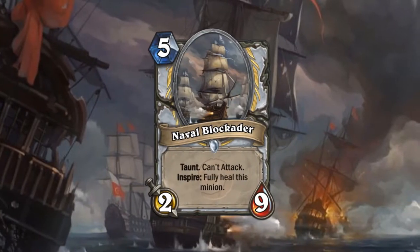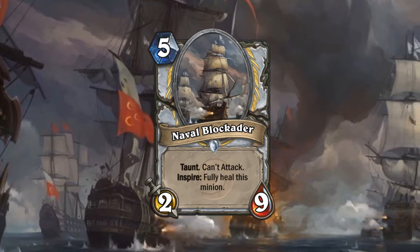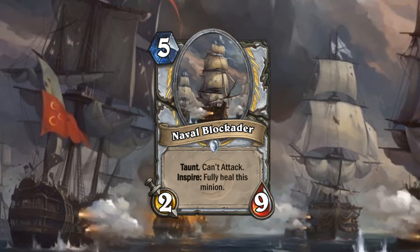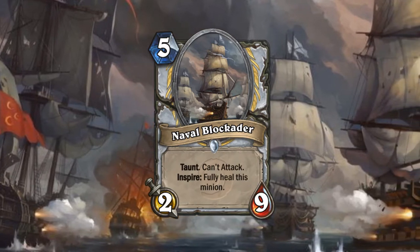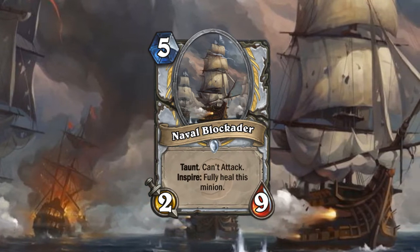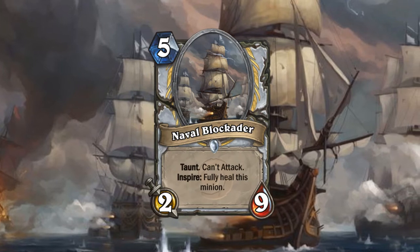The first card we have to show off is the Naval Blockader. It's a 5-mana 2-9 taunt, can't attack, which is already pretty solid. It's sort of a Deathlord, but the downside isn't really the same — the Deathlord can really mess you up, while this just can't attack. Even more importantly, it has a great Inspire: fully heal this minion, which means your opponent just really has to kill it in a single turn. If they try over multiple turns, you can use your hero power on something completely different and end up fully healing this minion, which is insanely good for the Priest.